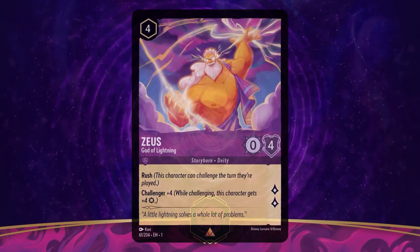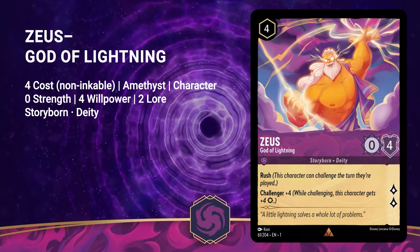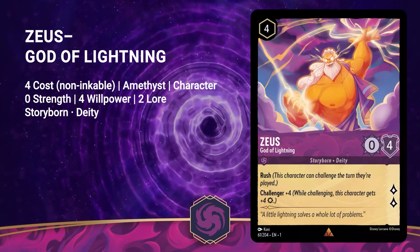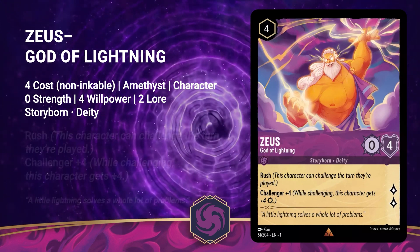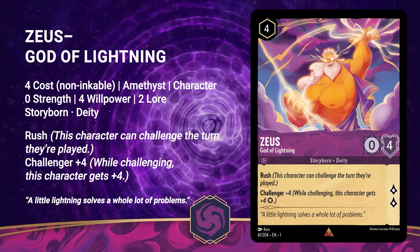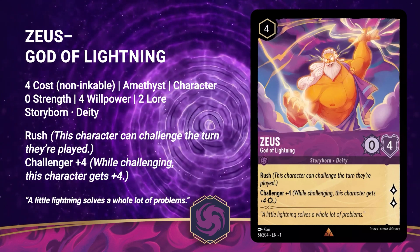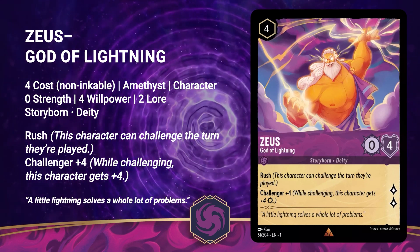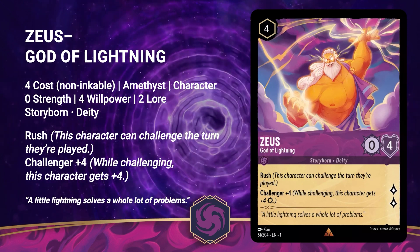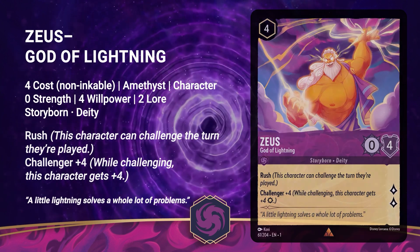Next up is Zeus, God of Lightning. He is a 4 cost non-inkable Amethyst character with 0 strength, 4 willpower, and 2 lore. He is a Storyborn deity with the keyword rush and Challenger +4. His flavor text reads, a little lightning solves a whole lot of problems. With Zeus' rush ability and Challenger +4, he's like an amped up Dr. Facilier without the ability to ink. I think this is a solid card and I will be adding him to my Amethyst decks in the future.